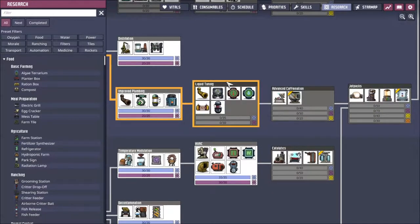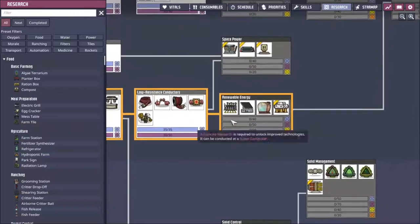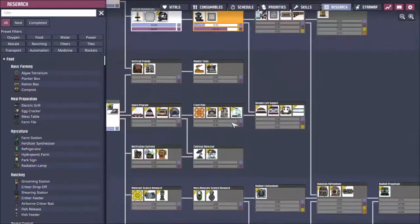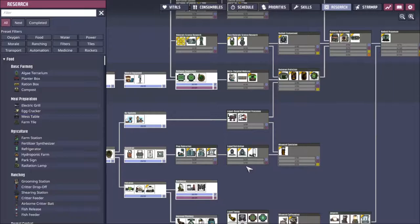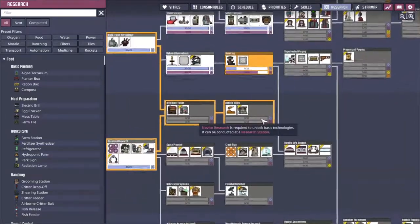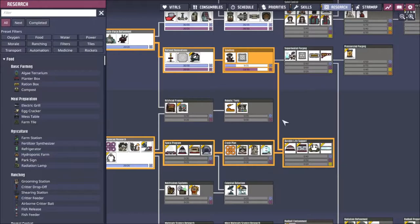The thermal aqua tuner throws out a bunch of heat — you pump some liquid in and it throws the heat out. Put that in combination with the renewable energy steam turbine: the steam turbine processes the steam that the thermal aqua tuner would make if you sit it in water. Steam goes in, cold water — well, chillier water, still about 90 degrees — comes out. That's how you deal with temperatures: pump hot stuff in, turn it to steam, cool it down.